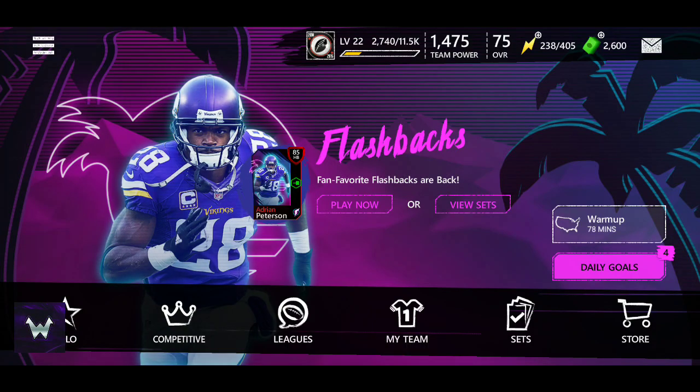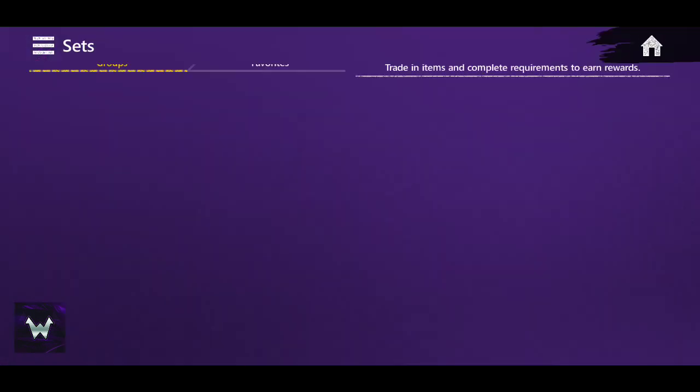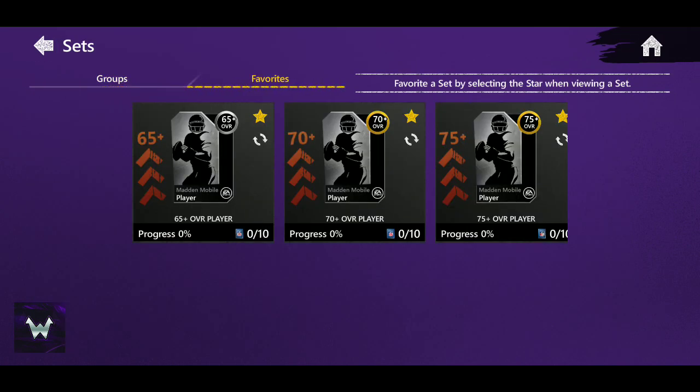Hey guys, webtie00 here, welcome back to another video. Today, kind of as expected, Flashbacks have dropped in the game. We're gonna have my take, open a ton of packs, and do a program overview. To earn Flashback badges, turn those badges into banners, then exchange them to get your player — plus five other players. Don't miss the Flashback Friday event, which rewards one banner. Basically, after three weeks you can get one Flashback player free to play.